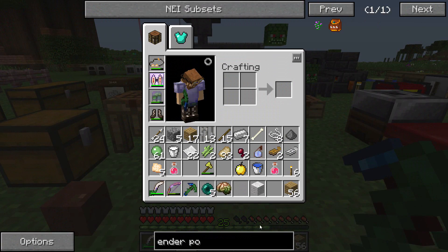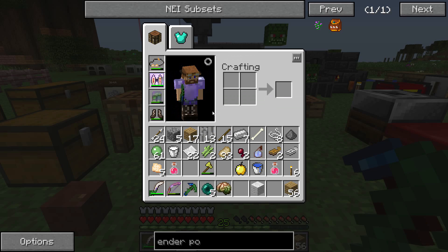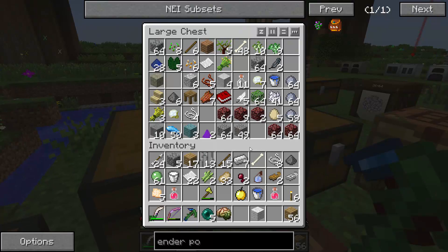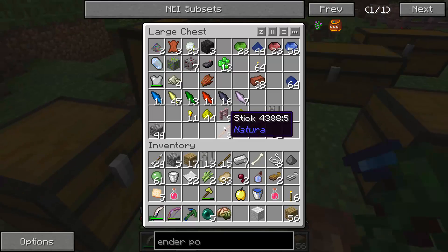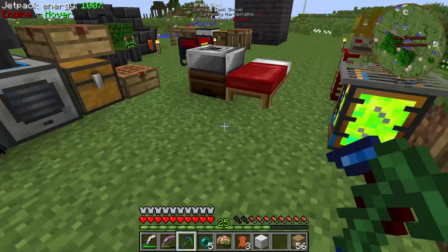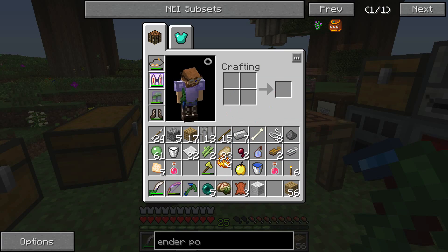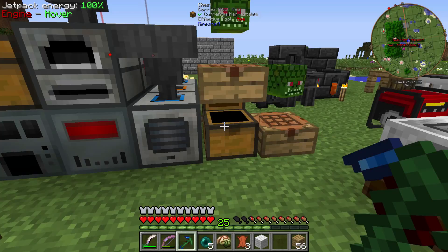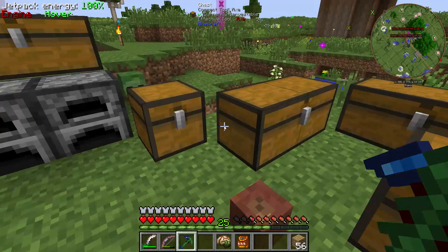We can still make the pouch though. To do the pouch we need one wool, three leather, blaze powders. We have one wool, I'm sure we have three leathers. Okay, we had just three — how wonderful. I need some blaze stuff here. I might have it backwards — no I do not. Ender pouch, now!